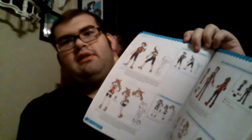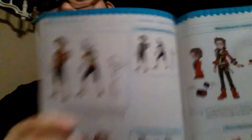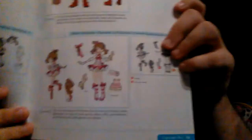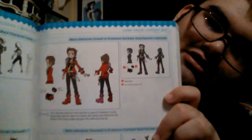Got some concept art of Dawn — that's Gen 4 — and May. May looks pretty cute with her new redesign. Also got the main character as male. And that's May in her contest uniform. So apparently we got your character as either the male or the female, which is also May, in their Pokemon contest outfit. That's actually really cool.